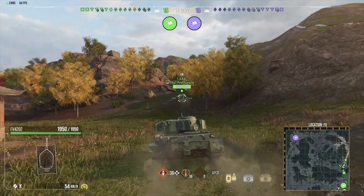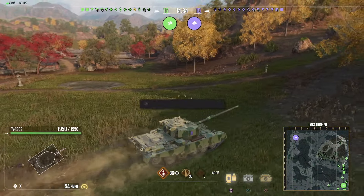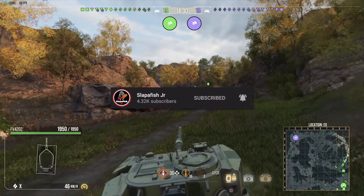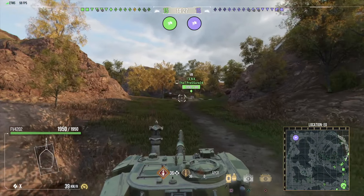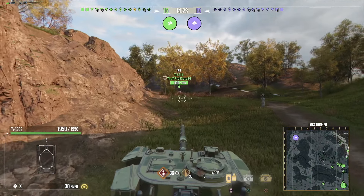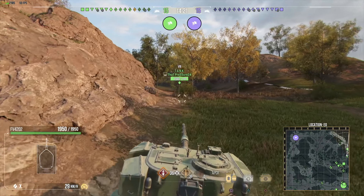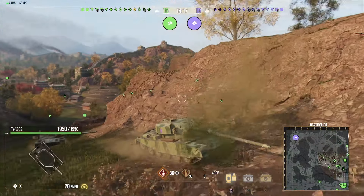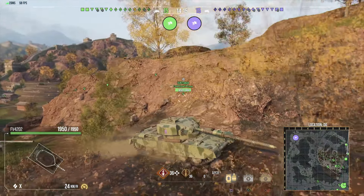So let's talk about the 4202. It has a weird name. It's small, but it's decently armored with 120mm of upper hull armor, and it's pretty angled. The turret armor is 200mm all the way around the tank.